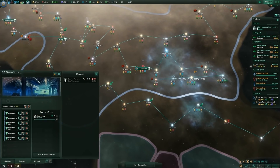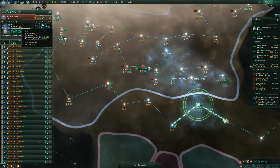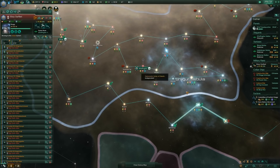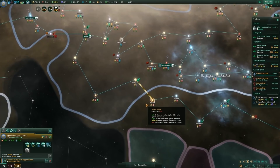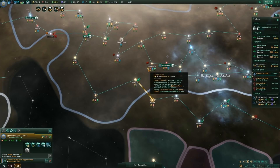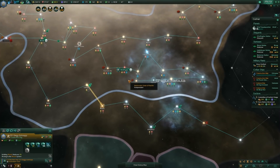This upgrade costs 120 — definitely keep them upgraded as best as possible. Turn those guys around. System survey complete. Our ships have been improved — wonderful. Keep on going. Build the next starbase — we have the influence, so might as well keep going. I'd love to see what's on the other side of that wormhole, but we should definitely pop a starbase down there because anything can come flying out the other side.